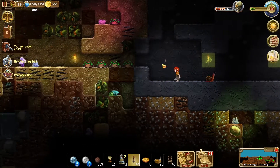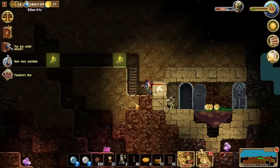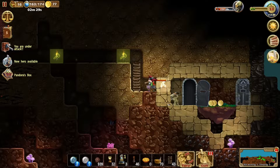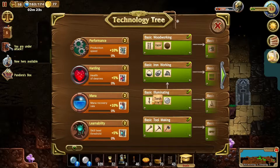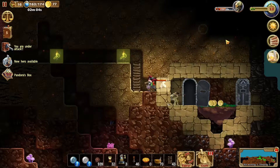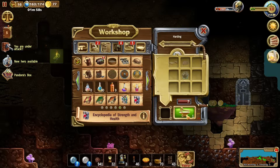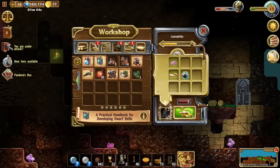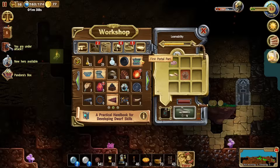Will it be worth it to give them top tier weapons, armor, and tools? I guess we'll do it — we'll give them the best weapons, armor, and tools that we can and then we'll see. To that end we need to climb up the tech tree a little. Also, are we going to get to keep the research that we've done — performance, weapons, hardening, mana, learnability? Will we get to keep those levels? We are going to learn a lot of things as we move from this first world to the next.